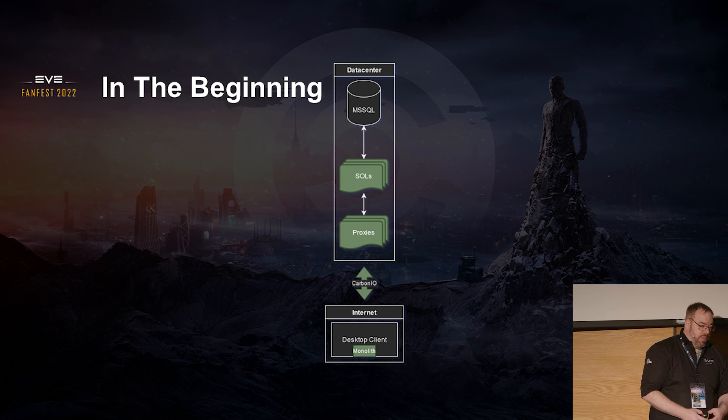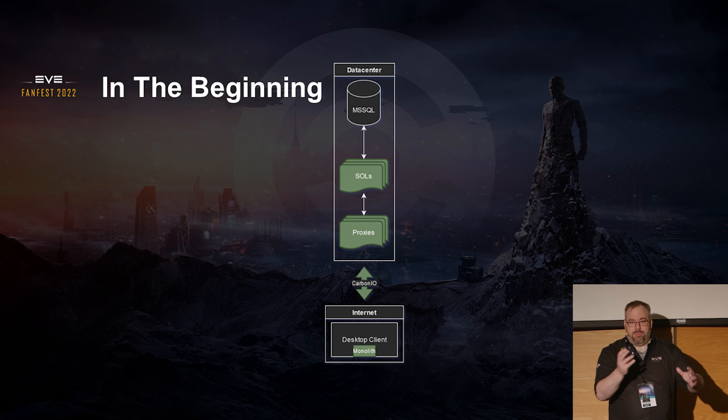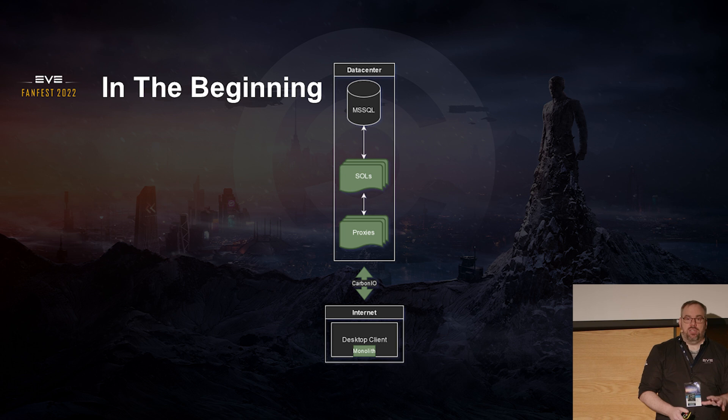We also have proxies, which are dedicated to managing the connections coming into the system. Proxies didn't originally exist — they were built out of necessity. Basically as soon as people went over 100 players on EVE, they had to do something about how connections worked. This represents the topology of CarbonIO. Everything is a mesh network — a guaranteed one-hop mesh network — which becomes a quadratic problem almost immediately when you're dealing with resource management.